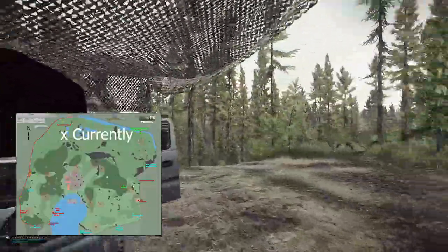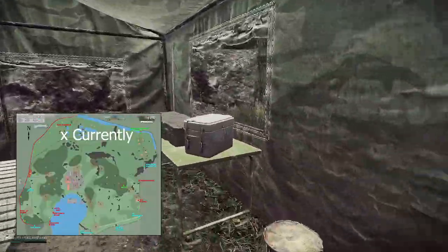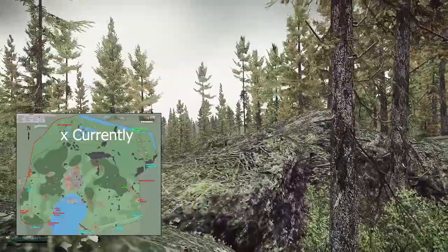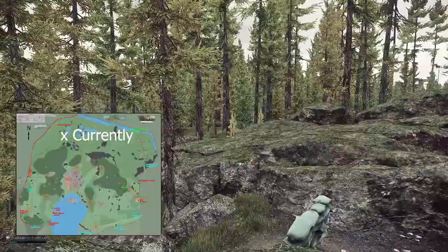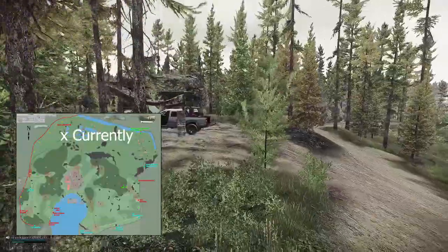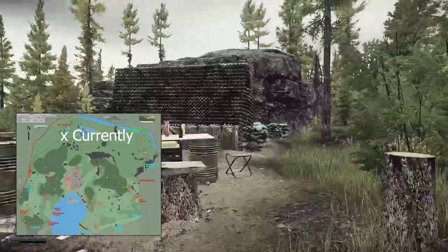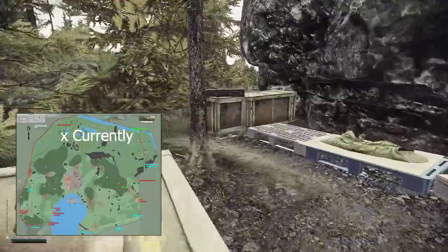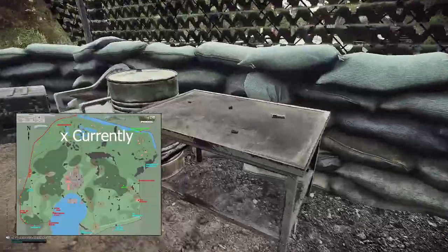You will have the next camp over here — loot everywhere, big crates, weapon cases. Following this road — mines everywhere, it's completely fully loaded with mines. Right here we have the next small part of this new camp with big crates, lots of stuff: drinks, food, healing items, weapon crates, scopes. You can find scopes here. It's a great place. I like this new stuff on woods a lot.